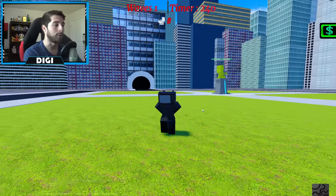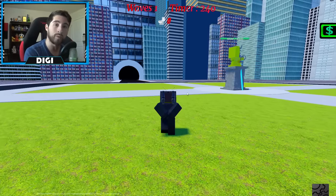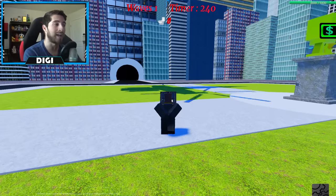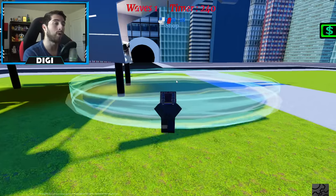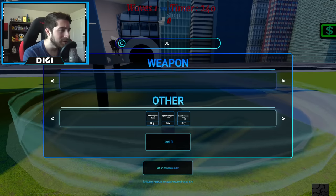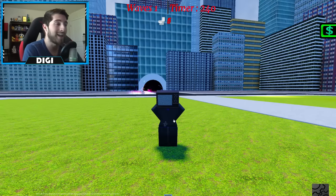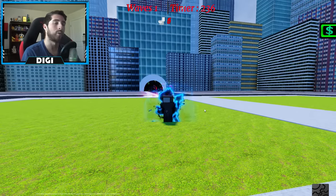First off, just like with the Titan request remote button, since this is a special Titan you've gotta buy a different one. The Special Titan Request costs 5,000 - that's how much it costs.